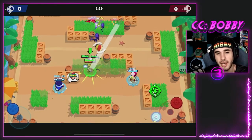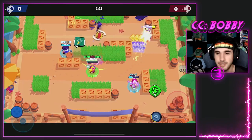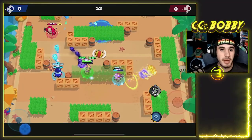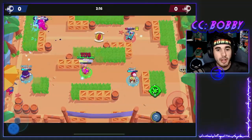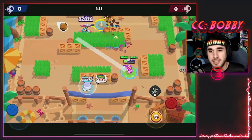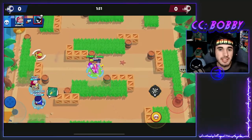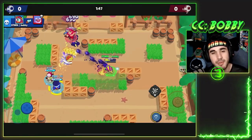It's good in every mode. It has high DPS so you can run it in siege, heist, and bounty. Gem grab and brawl ball are where it really excels. Definitely a top five brawler. Play it like any spray brawler — kind of like a Max, except you run up to people on auto-aim instead of chipping. That's Otis — how to play it, where to run it, and what to put on it. Now let's move on to Sam.